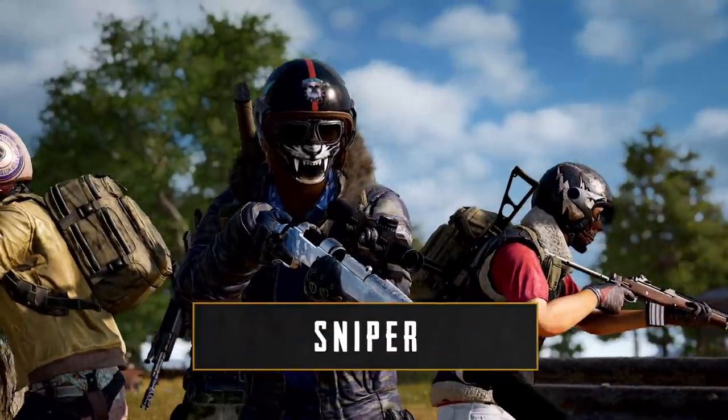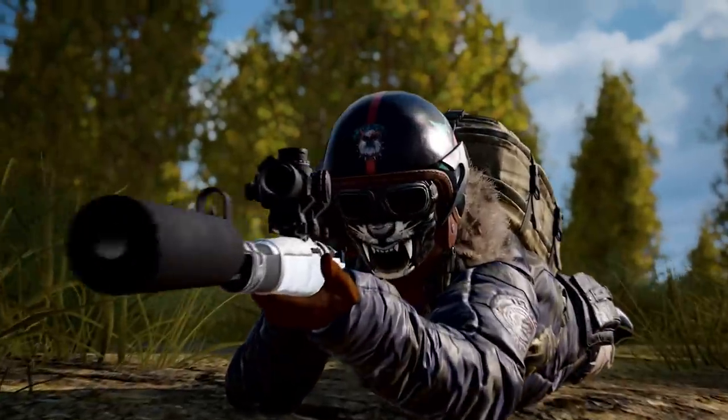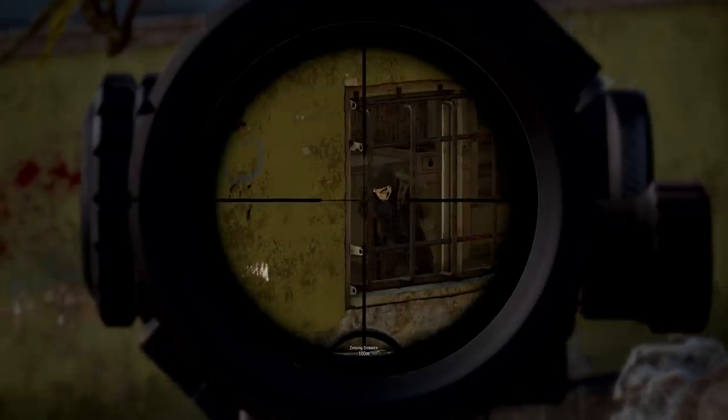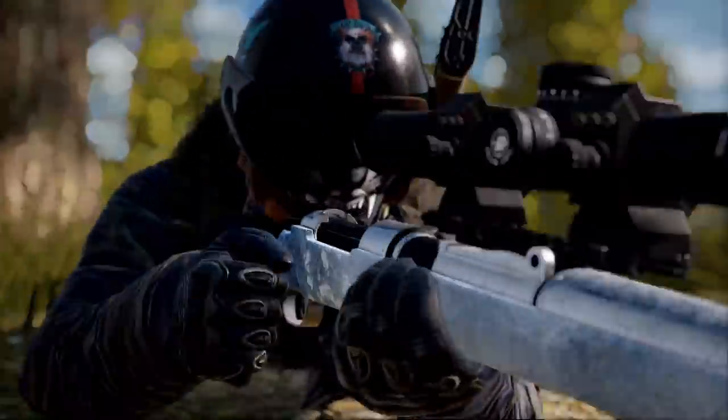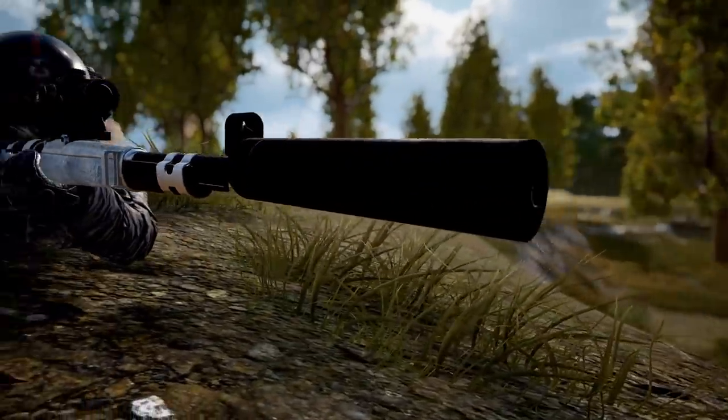Communication is also key for the sniper, as they relay all the information they gather about enemy numbers to their team. If the sniper is spotted, they need to be able to assassinate the spotter quickly and quietly. So a sniper rifle with a silencer should be their best friend.